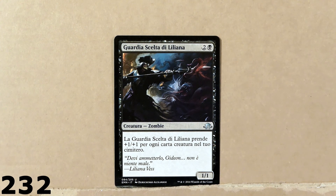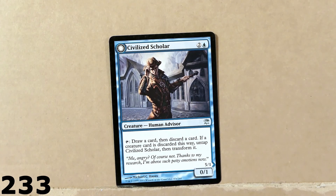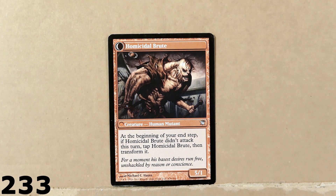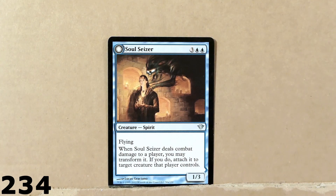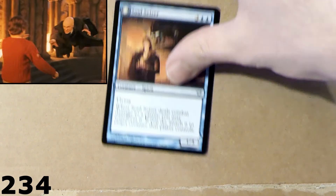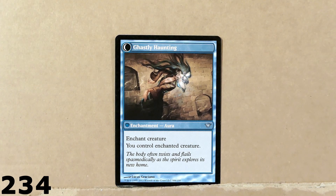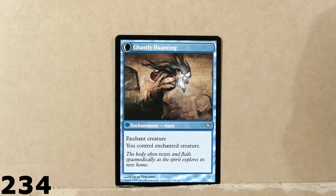Liliana's Chosen Guard — that should be the name. Here we've got a couple of last double-sided cards. This is Civilized Scholar, which transforms into Homicidal Brute. And the last card is Soul Caesar, which turns into Ghastly Haunting. This is the final card for this set — very nice effect: you control the enchanted creature. Pretty good.